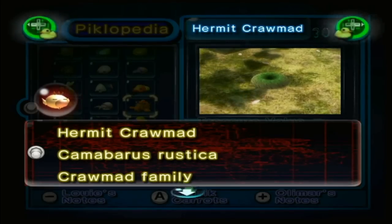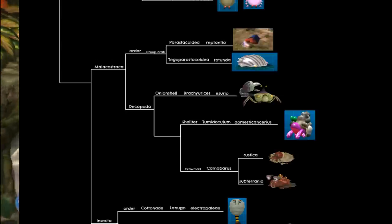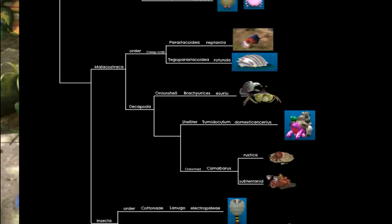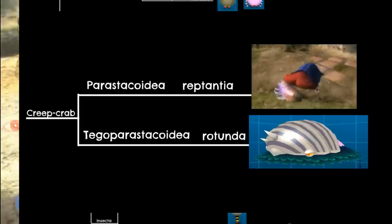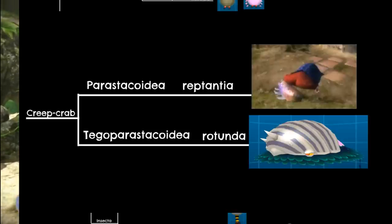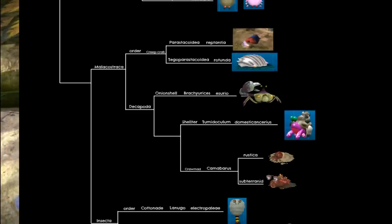The next split is between Insecta and Malacostraca. We'll talk about the crustaceans first. The first split divides the Decapoda order, consisting of real-world crabs, from a made-up order that houses the Creep Crab family. I did this because while the Cropster resembles a lobster and the Armerk resembles a pillbug, in the real world both creatures belong to completely different orders, so I opted to create a new order to house both. With the Decapoda, we first split the Onion Shell family, since it seems to have evolved from more basic crabs, then the Shelter and Cromad families, since both either appear to be or are outright stated to be descended from Hermit Crabs.